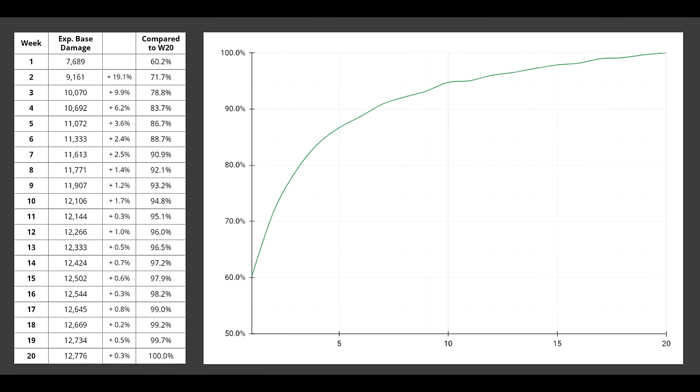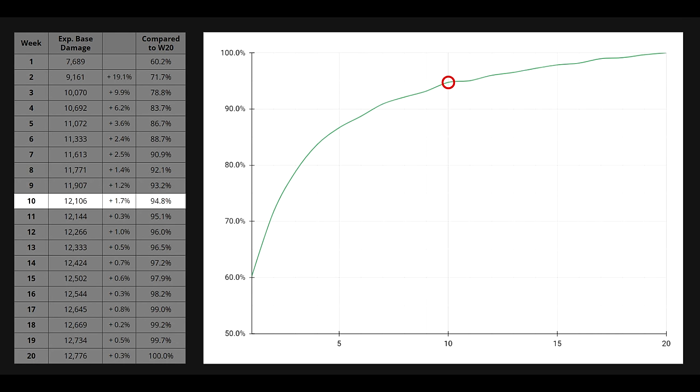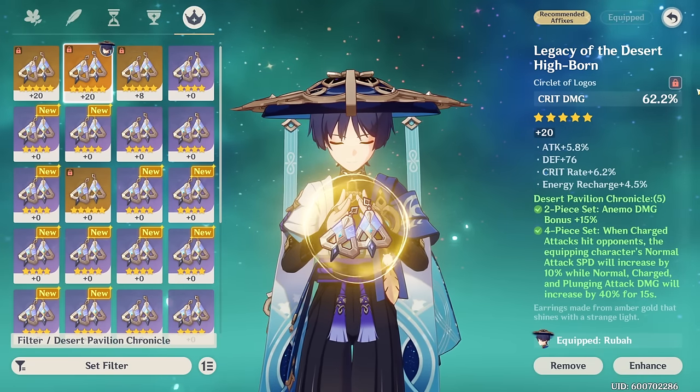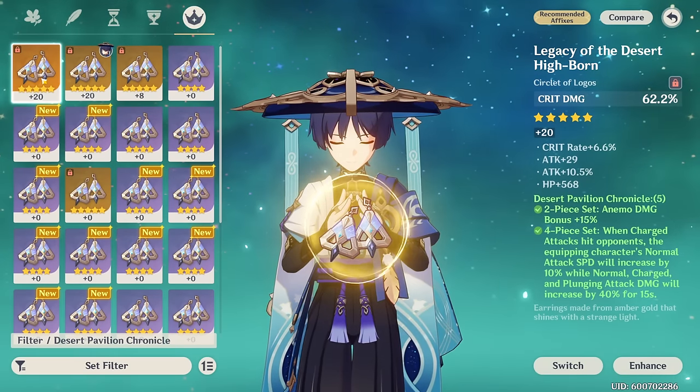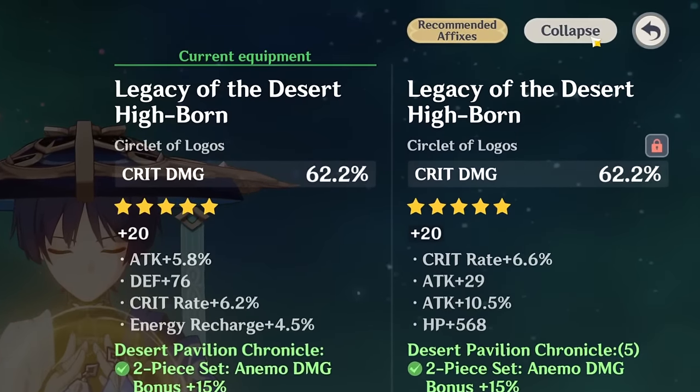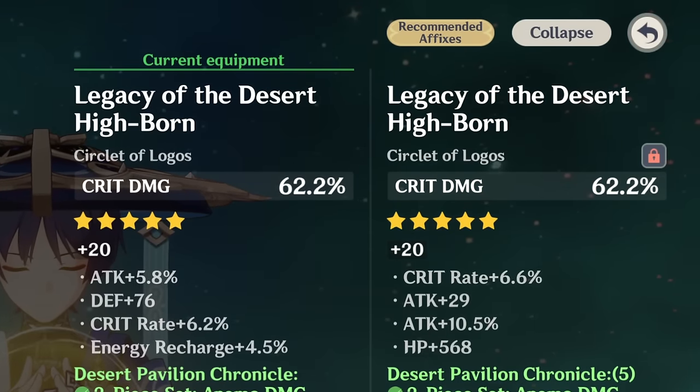The second major finding is that at the halfway point — after 10 weeks of farming — we are already 95% of the way to our 20-week benchmark. Another way to frame this: it takes just as long to achieve the last 5% of our goal as it did to reach the first 95%. This puts into perspective how difficult it is to improve artifacts past a certain point. Once you've hit major stat benchmarks, further improvement comes down to tiny micro-optimizations that cost a ton of resin and barely increase your damage.